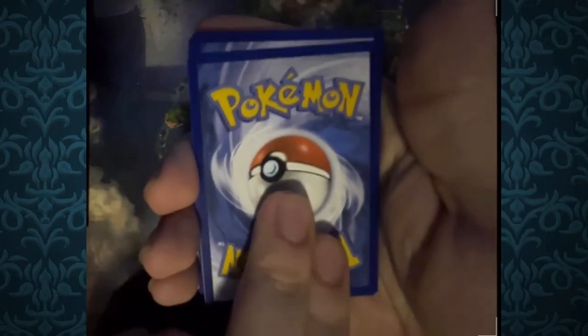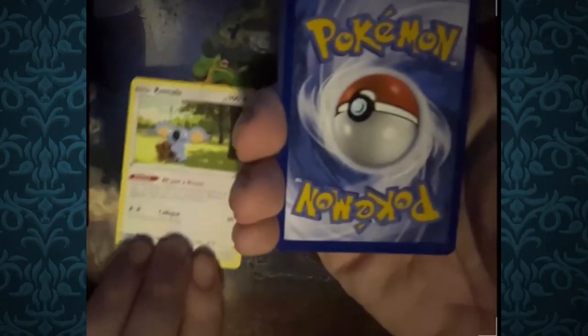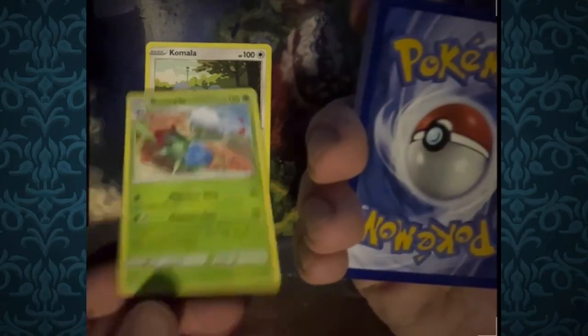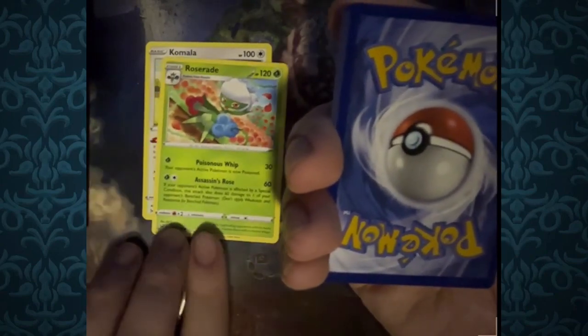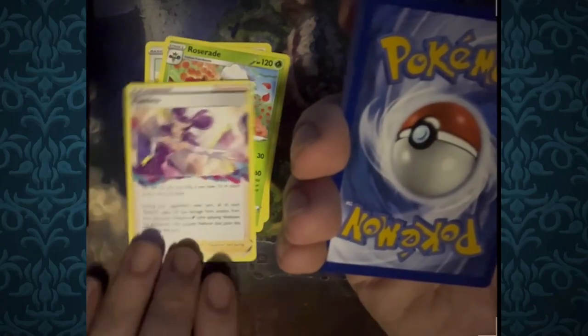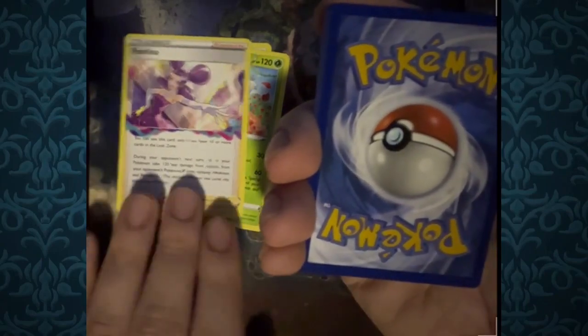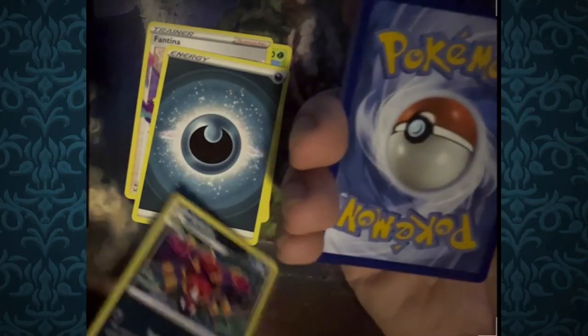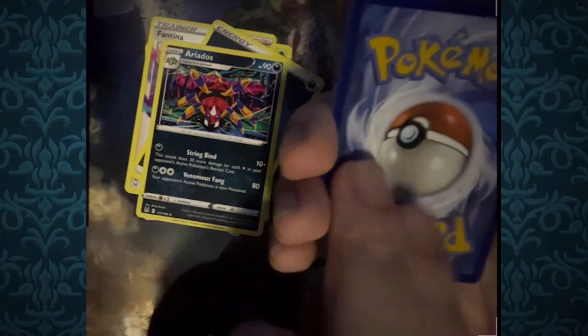This is a little bit different from my usual stream setup. We're going to start off with Komala, Roselia — I like this Roselia art, I've already seen this Roselia but still — and Fantina. I know one of my friends likes Fantina a lot and I think I pointed them out before in previous unboxing videos. Ariados.